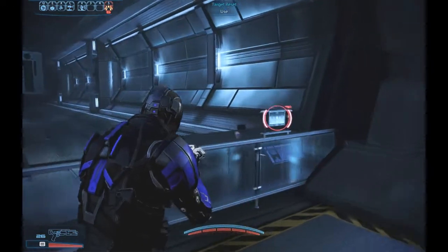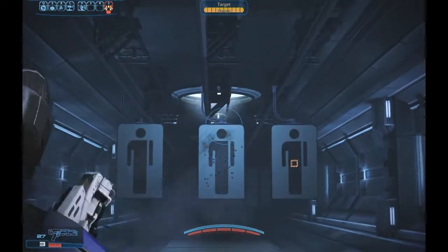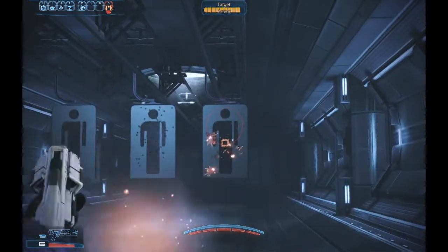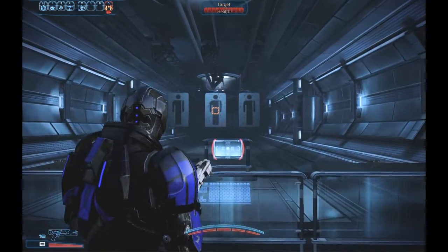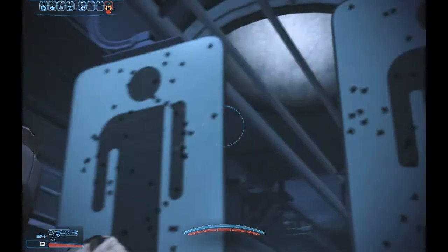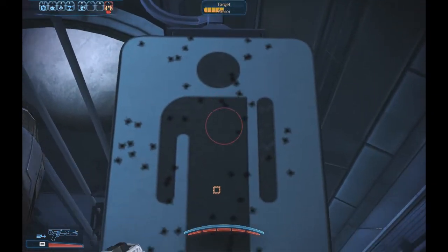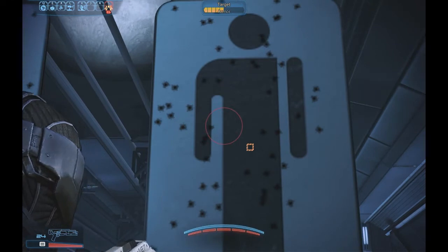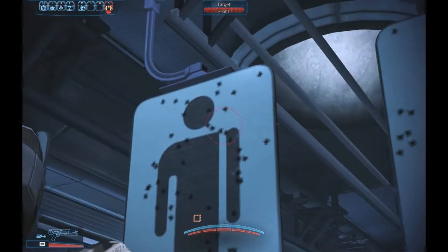Let's try midrange down the sights. So comparing midrange down the sights to from the hip — maybe a little better down the sights. It's really hard to tell because of the random spread; we don't have much of a sample size here to go on. But again, I would recommend just going for center mass at midrange. Headshots are rather pointless, as you can see.